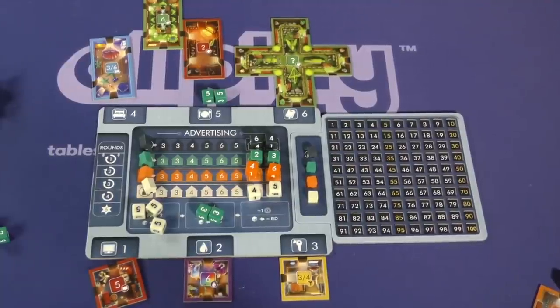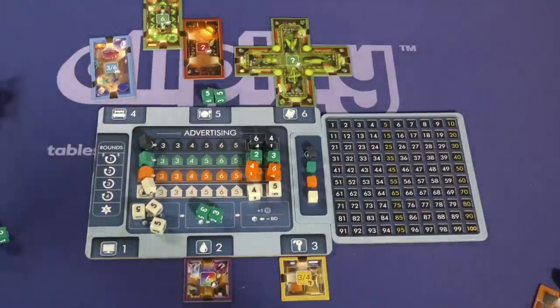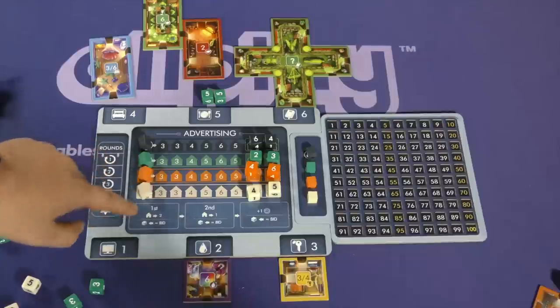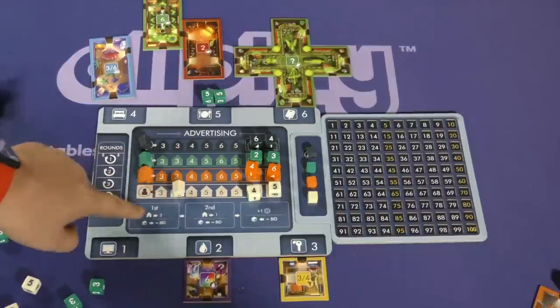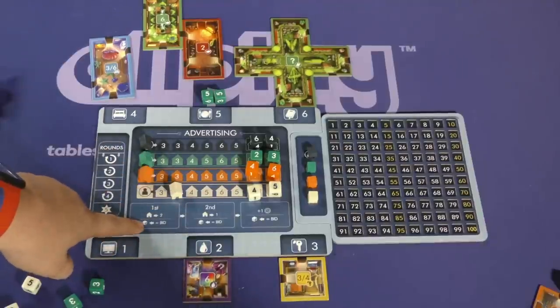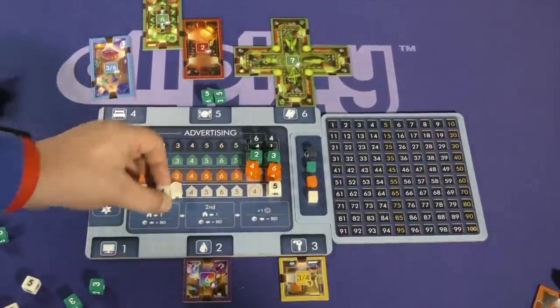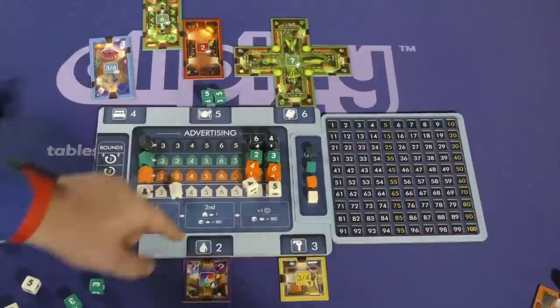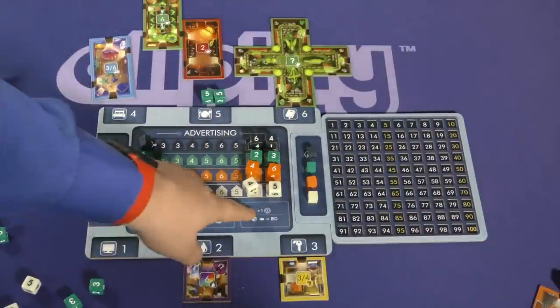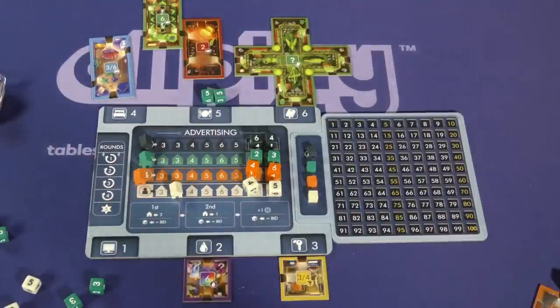Players keep going around until all dice are placed. At that point, whoever has the most dice in each room takes those rooms and adds them to their manor — there are some rules about connecting doors to one another. Whoever has the highest bid on advertising moves their house two spaces forward, taking six points. The number of dice bid moves a die marker that many spaces, and if it hits your house, you get an extra die for a future turn. The second-place person moves their house one space, and everybody else gets a token and moves their dice over — so even if you lose, you might get extra dice.